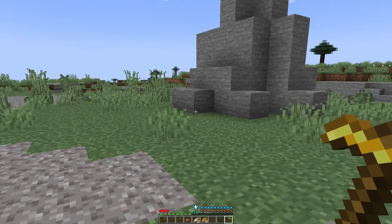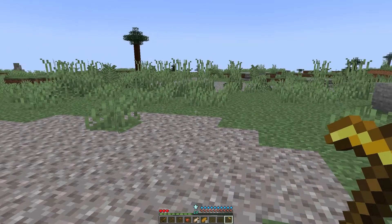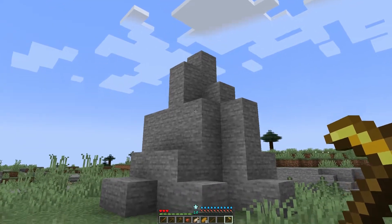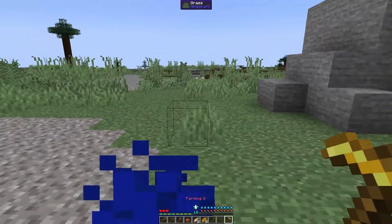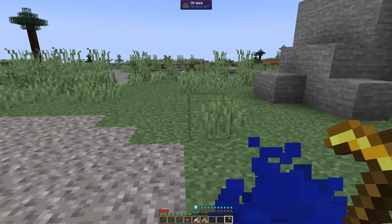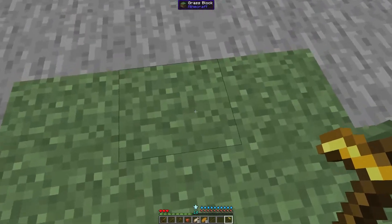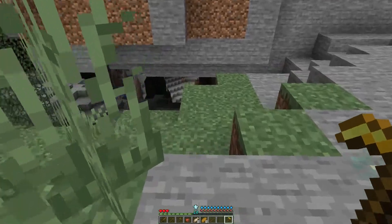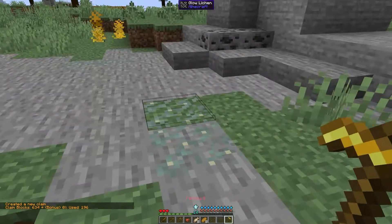To start claiming, if you're familiar with the gold shovel you've already guessed how this works. But if not, it's really simple. Say we want to claim this stone structure here. You start with one corner — imagine you're drawing a square over this area. You go to the opposite corner, like a square drawing tool in Paint, and bam, you've got the area claimed.